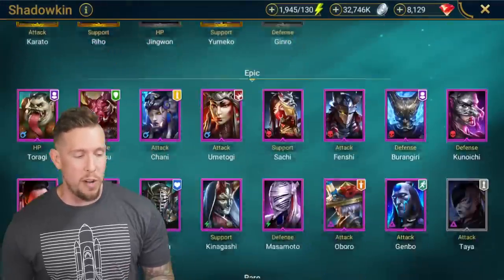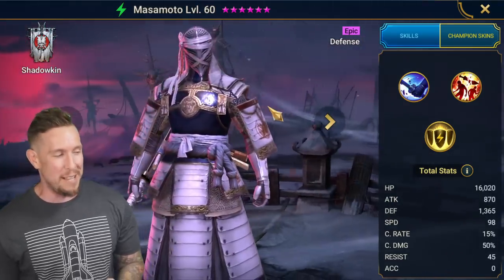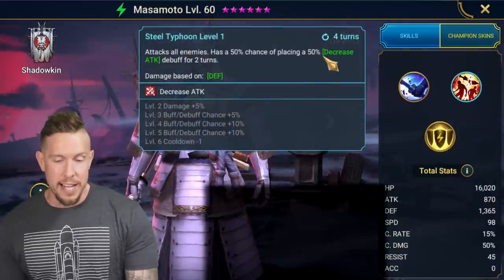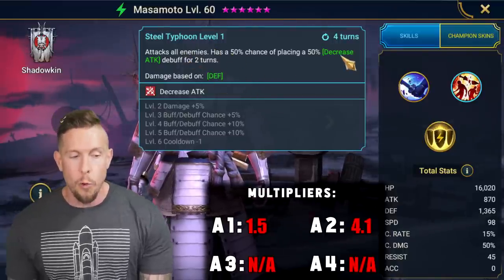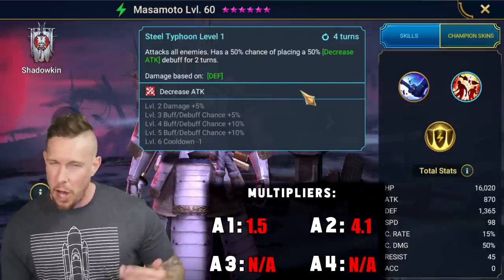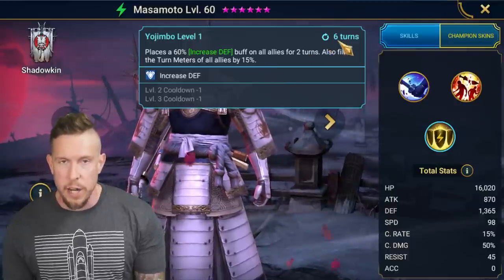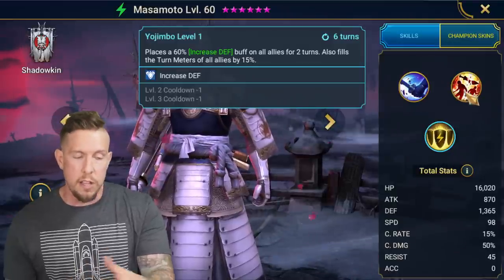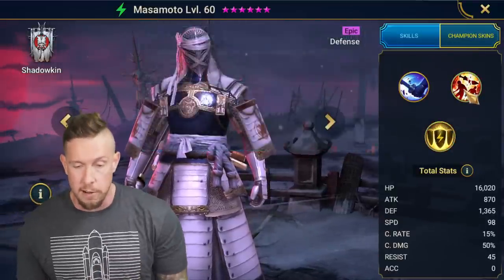Number 20 is going to be none other than a champion that I'm sure nobody thought would be on this list — it is Masamoto. I actually did a guide on Masamoto if any of you guys are interested. It is a 4.1 multiplier on Steel Typhoon — an AoE with decreased attack, granted a 75% chance at landing. We'd really love to have 100%, but she also brings increased defense and turn meter fill on a four-turn cooldown. Having a defensive-based nuker who also has increased defense gives a lot of damage mitigation with the decreased attack and increased defense, and a pretty hard-hitting ability as well.